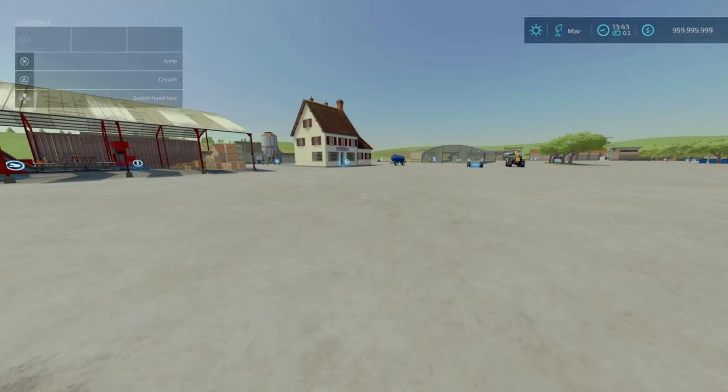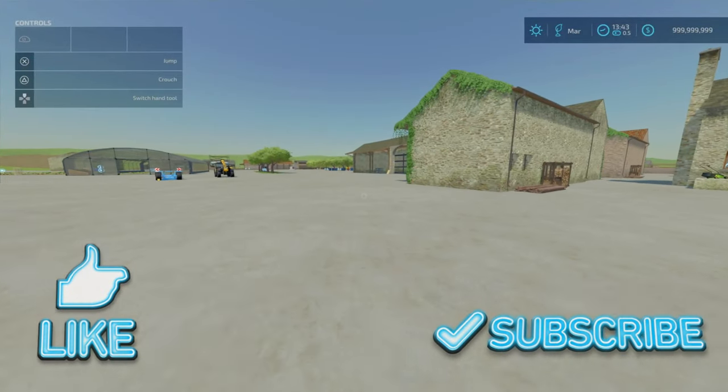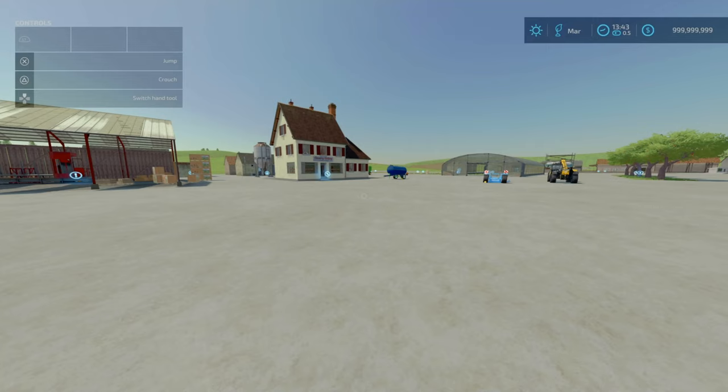Hello folks! Welcome back to the channel, Farmer and Evil Extreme here. We are looking at the 60 Buildings Pack by Blacksheet Modding, released on the 6th of June 2024. As I mentioned in my first mod review video, I was going to do this separately because with 60 items, this is going to be an intense one.